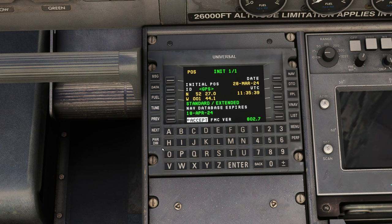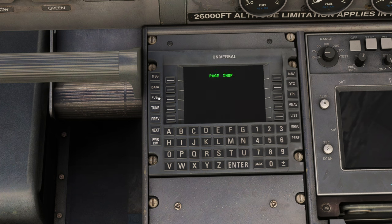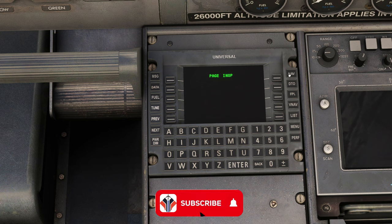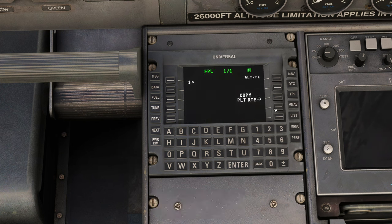Turning our attention to the UNS-1: initially you want to align your IRS — it's more of a cross-check function and should be accurate for you. You'll notice loads of different options across this unit: left select keys, right select keys, and function keys outside those. Controls include Fuel, Tune, Next, Previous, Power, Dim, and Nav — all of these are detailed inside the manual.